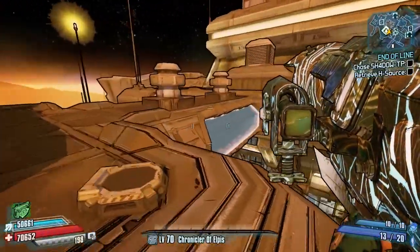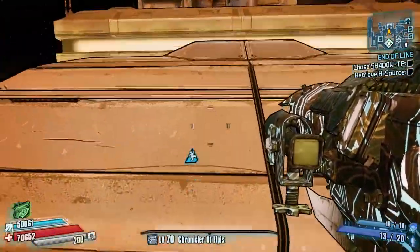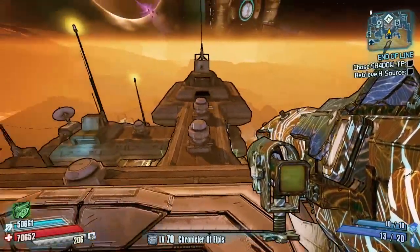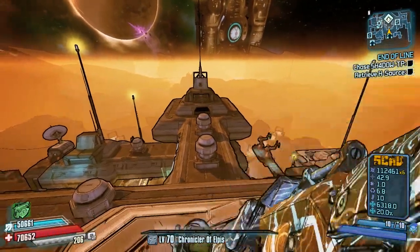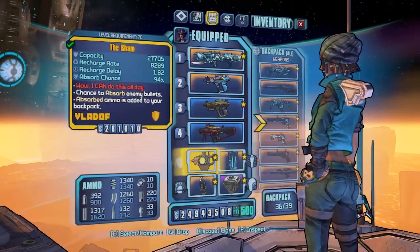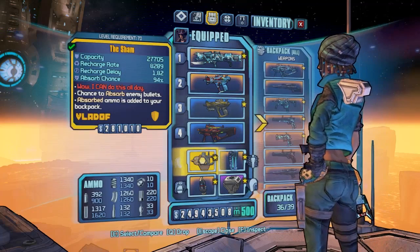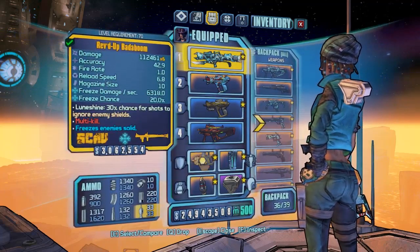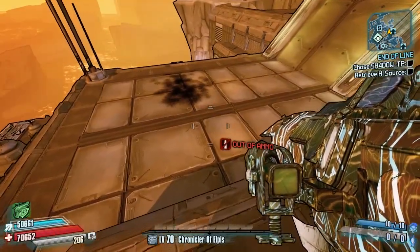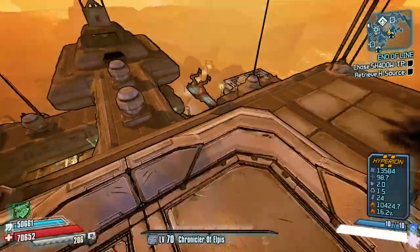What actually makes the Logan's Gun a lot better than other pistols is it has a second use. It's the only weapon really apart from rocket launchers that, when used with a Sham shield — which is an absorb shield that absorbs ammo for you — if you shoot the Logan's Gun down at the floor while a Sham shield is equipped, it will actually regenerate rocket launcher ammo for you. A lot of people did this in Borderlands 2, especially when using a rocket jumping Gunzerker. Basically equip a Sham shield and the Logan's Gun if you run out of rocket ammo and it will regenerate it for free — rocket ammo is very expensive, so you've got basically infinite rocket ammo.